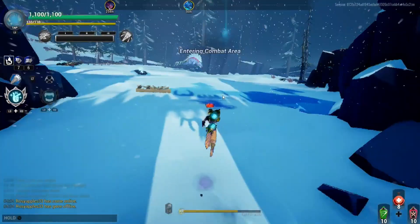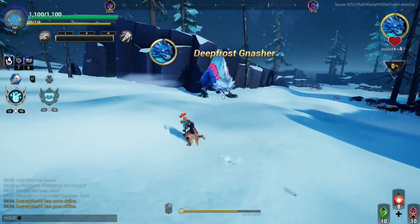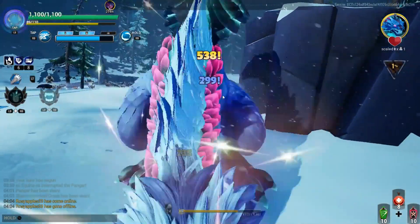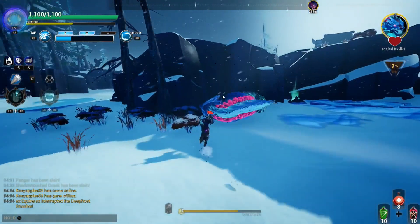Hey everyone, Ice Fluffy here, aka Stallion, the one and only sexy horse and giver of hands — these hands are rated E for E-boy, come get you some. Today I am bringing you an overpowered build for the Golden Claws and the Nether Lights chain blades.